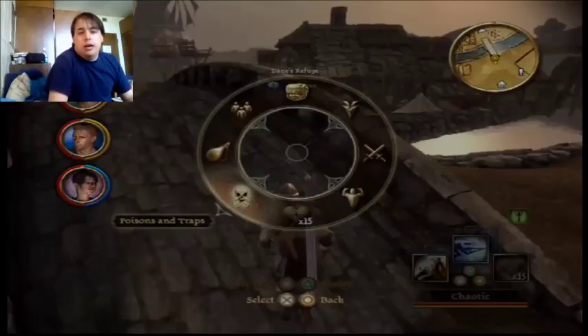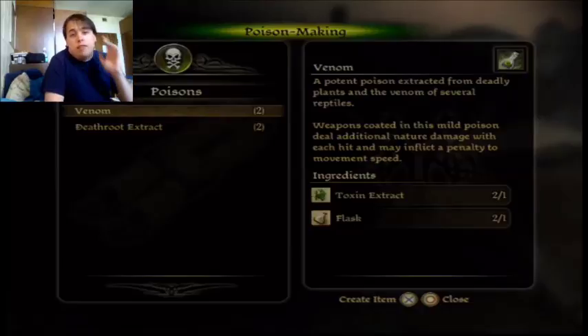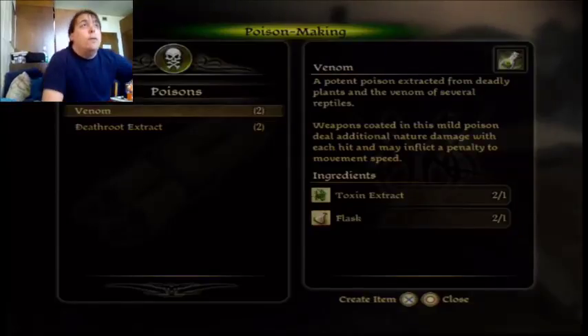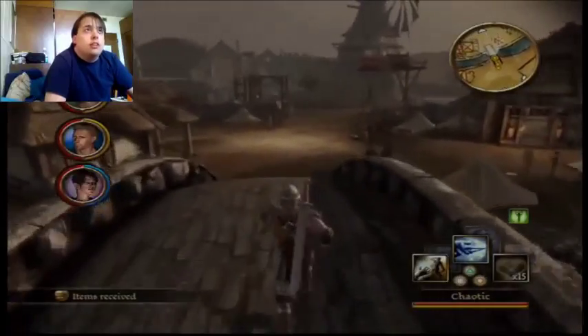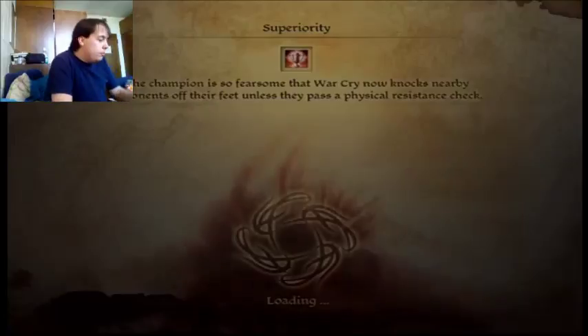I have not finished the mission for the poisons, but I will show you guys how to do that right now. All you need to do in order to create venom is get a flask and one toxin extract per venom. You can buy flasks from Bartran — the guy who actually asks you to make the poison — and then you can also buy the toxin extracts from the guy who was overpricing everything. You can also find some toxin extracts if you just go outside the village and keep exploring. I usually just buy flasks and toxin extracts to finish the objective. The mission also gives you experience, so even though you don't necessarily gain money, you do gain experience for finishing it.